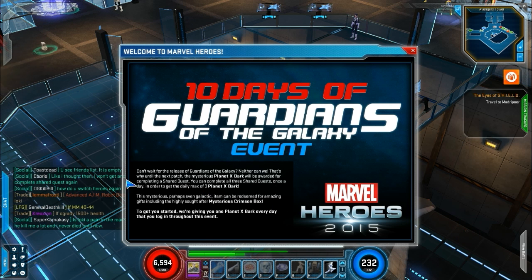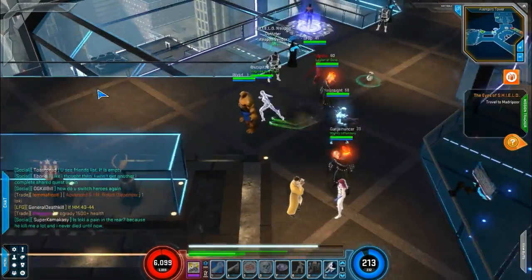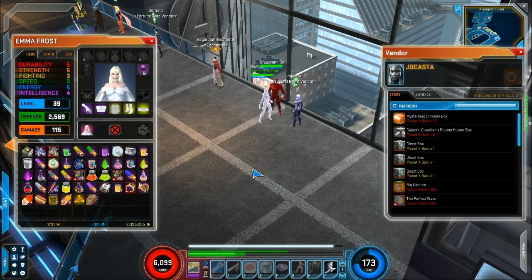The idea is that you get the Planet X Bark when you complete shared quests, and then you can trade it in for various things. Let's head over to Yocasta so that we can see what we're talking about.